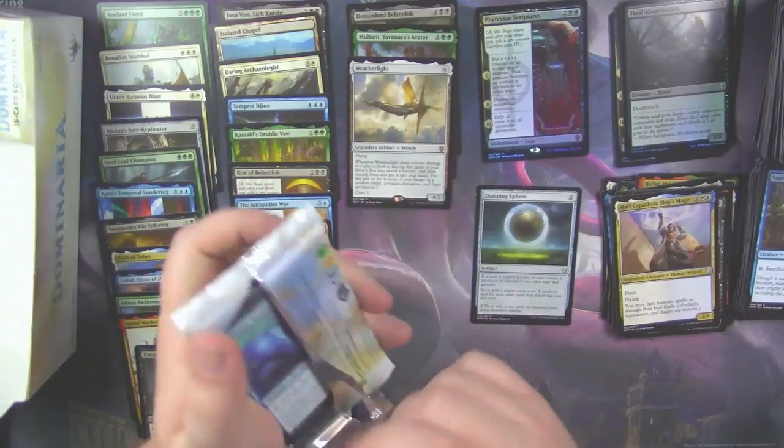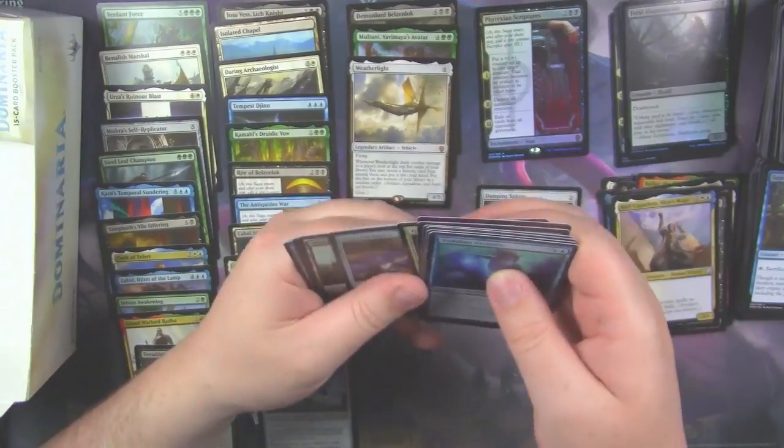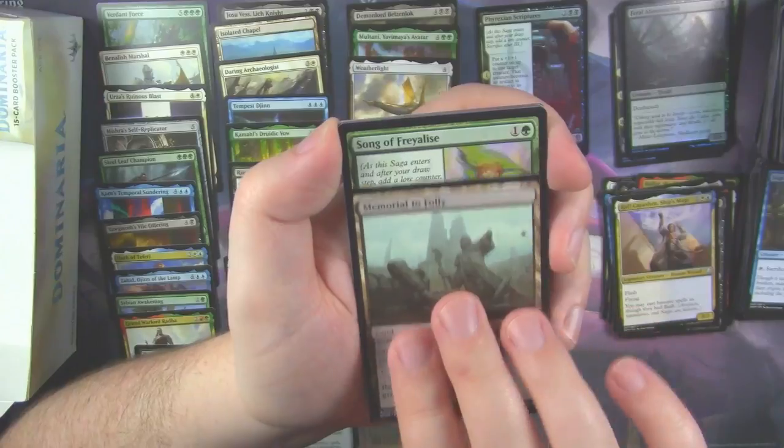The Weatherlight seems pretty okay in my opinion, especially if you're playing it in an Artifact deck, because you're pretty much going to always hit an Artifact in the top five cards. Memorial to Folly.